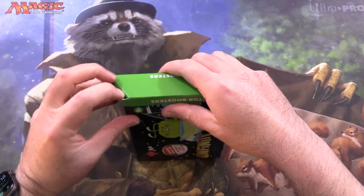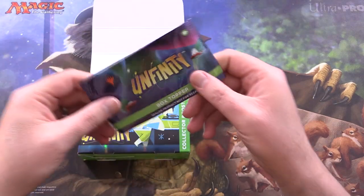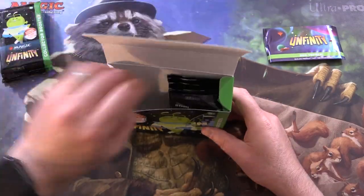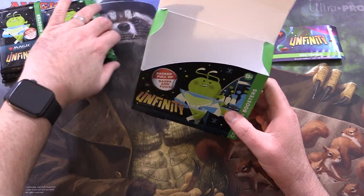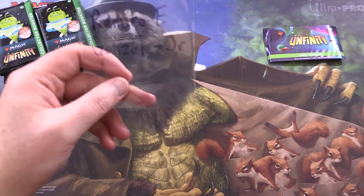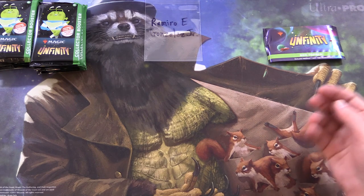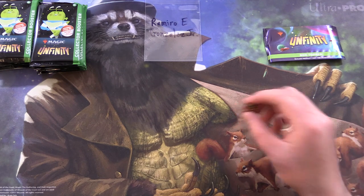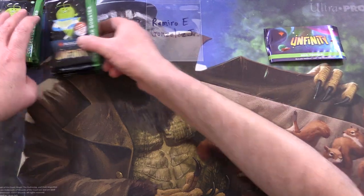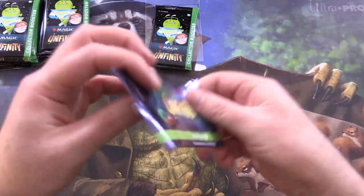I'm not sure if they have the stickers in the collector boosters — maybe that's only the set boosters. And we have a box topper, let's take a look at that as well. So we have our 12 packs here. Let's introduce today's patron: we have Ramiro E. Gonzalez Jr. Thank you for being a patron. I'm going to roll odds and evens — we've got evens, it'll be the second row, and six. So we'll take the one on the bottom here — that will be Ramiro's. And let's take a look at this box topper.